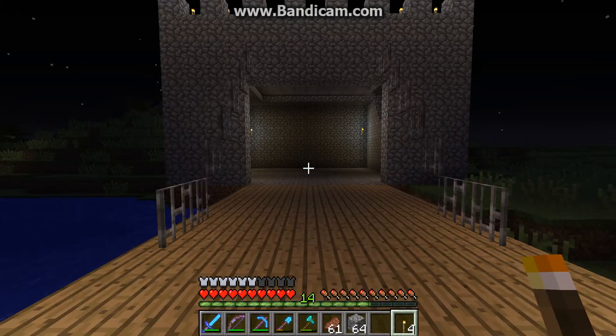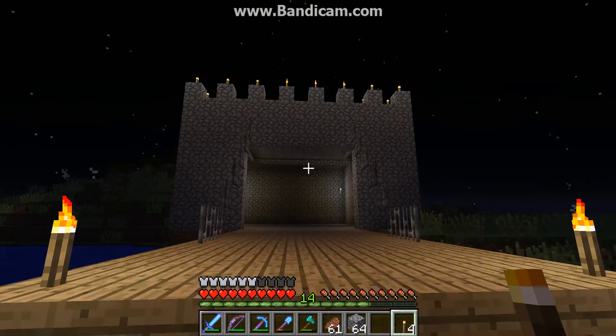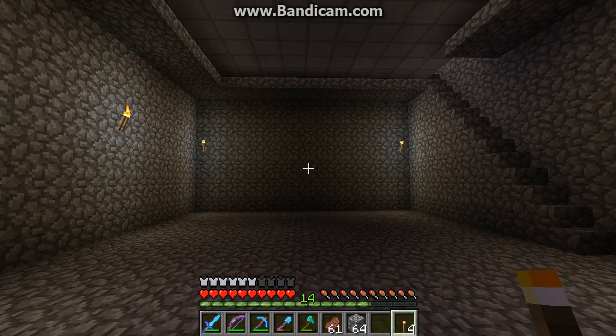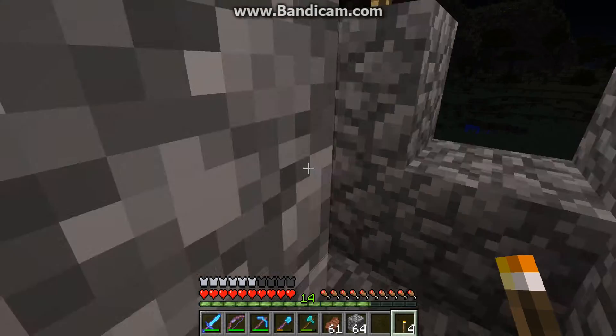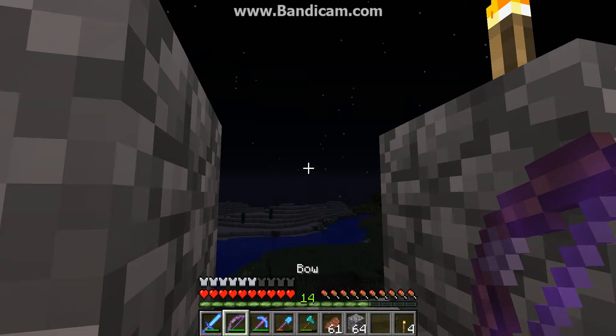Hello guys and welcome back to another episode. I did lots of work off camera — put a bunch of torches — and let's go see how the castle is going. We're going to come upstairs here. That's just a place for the roof; you're not really supposed to go on there. You have a bunch of shooting ranges so you can just shoot up here.